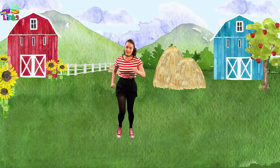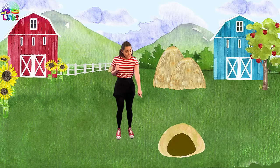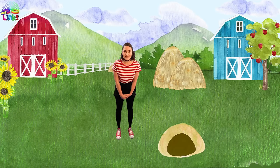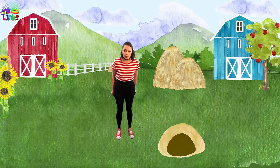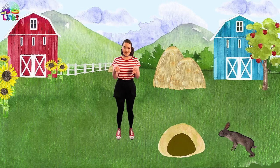Now let's go for a walk. Come and walk with me. Let's go. I see a burrow. Do you know what kind of animals live in burrows? That's right — rabbits. And rabbits like to hop. Let's hop like rabbits for 20 counts. Count with me. Let's go.